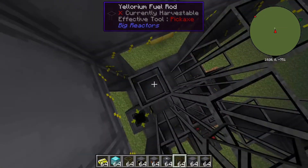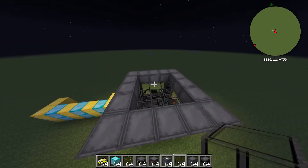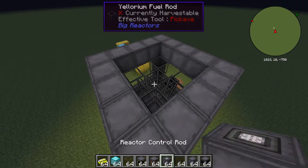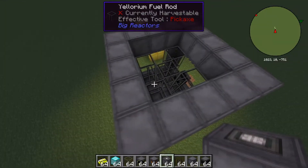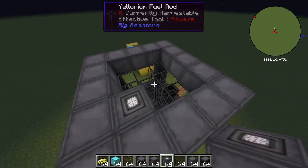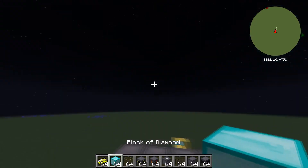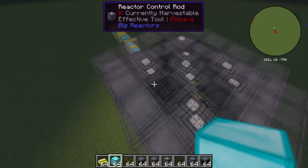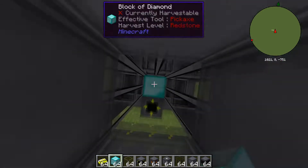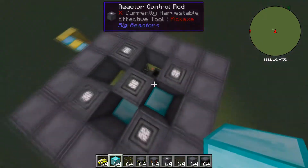Make sure that the fuel rods go three high and they're not protruding from the top. Once you've placed them down, you want your reactor control rods and place them on top of your ylorium fuel rods. Then you want to take your metal block — whether it be diamond or gold — and place them next to the ylorium fuel rods, just like this.